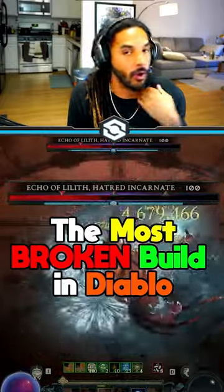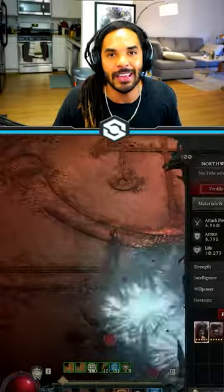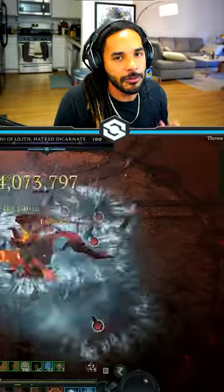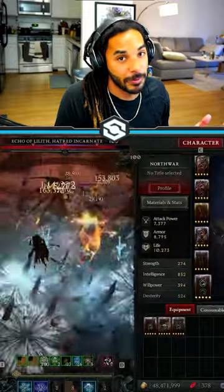This might be the most powerful build in all of Diablo. Northwar over at Maxroll made a build to use Blizzard and Iceblades to almost one-shot Uber Lilith. You might have noticed that he swapped some gear to make sure the boss takes maximum damage while it's staggered — but what were the swaps and what makes this build possible?